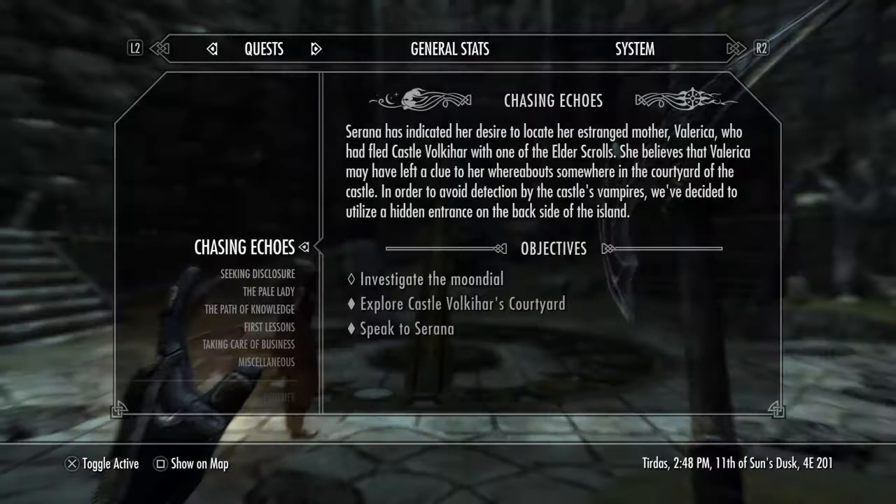Hi guys, it's Duty here and welcome to the video. Today I'm going to be showing you how to complete the moon dial puzzle in Volkihar Courtyard, which is part of the Chasing Echoes quest in the Dawnguard DLC.